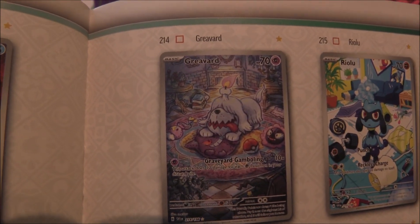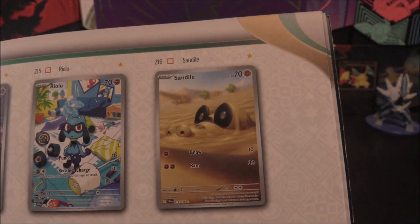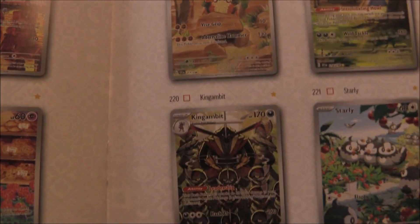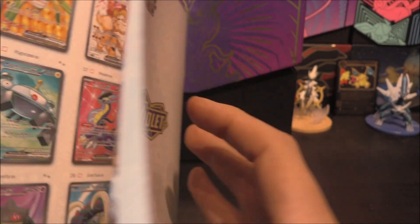This Greavard looks absolutely super duper. Riolu. The Sandile is so basic but that works so well. The Pawniard. Kingambit - I love that one, it looks so cool. The Starly. Squawkabilly as well. Just to show off a few there.